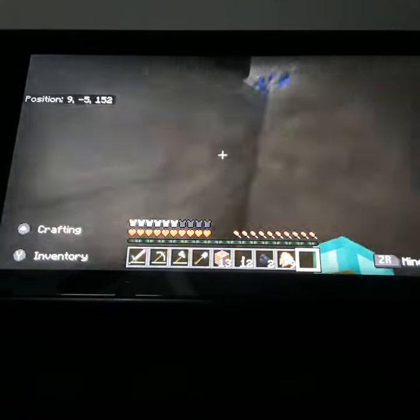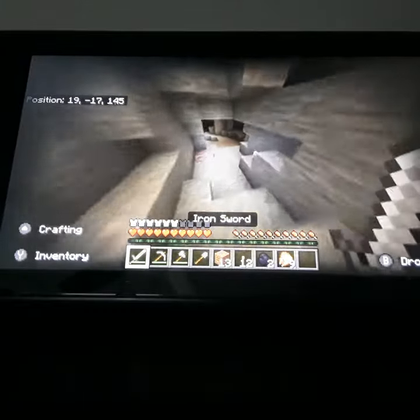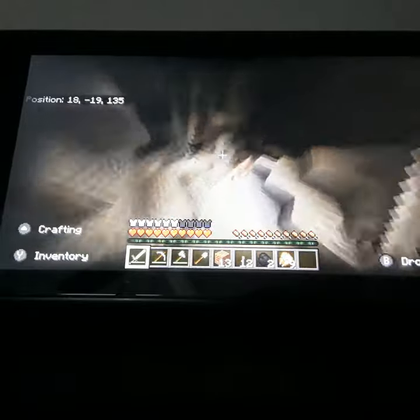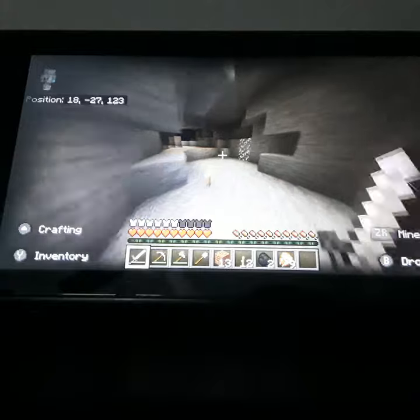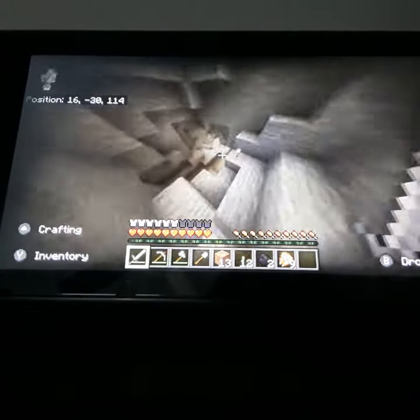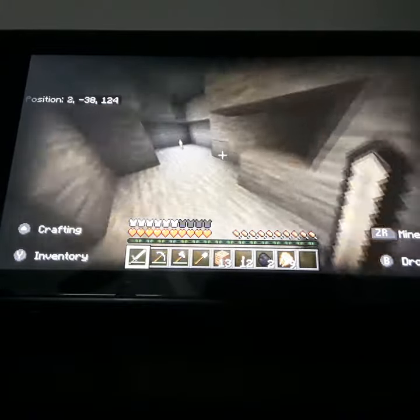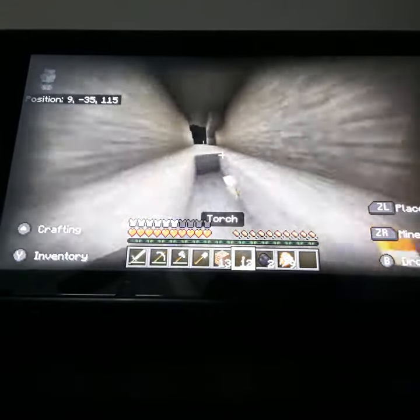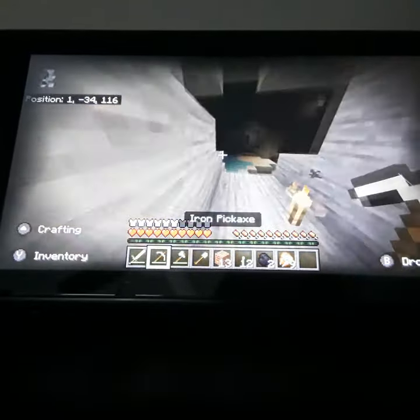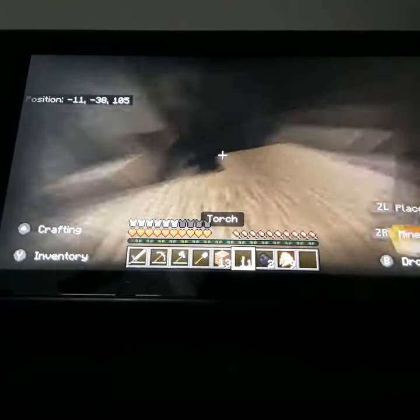You kind of explore the cave, looking for materials you might need, like lapis or diamonds — diamonds in this case. I'd recommend, if you're doing this, to use tunnels to find caves, use torches to light up those caves, mark your way in the cave, and set your brightness to 100.